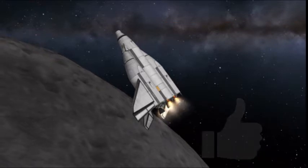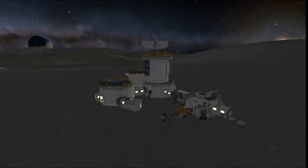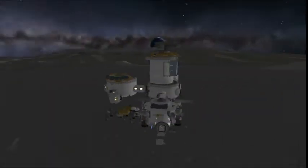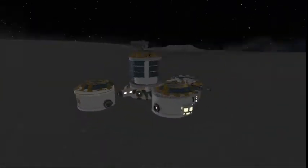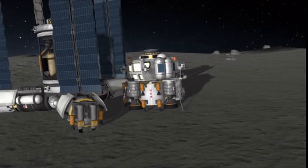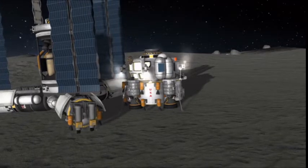Upon retro-burning into lunar orbit, we alert the Jamestown crew and say, "Hey, send us some astronauts to swap out." I currently had two astronauts that had been on station for about six months. The rest of the crew had only been there for like three. So I sent up those two, and I sent down four new astronauts to occupy Jamestown.